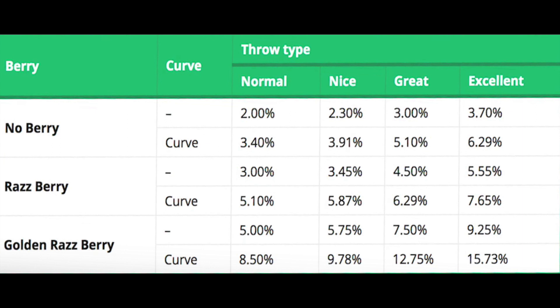For an excellent throw with a golden raspberry curveball, it will give you about 15%. With that said, I preferably use great throws because excellent throws will come out on the premier balls eventually most of the time. But excellent throws are somewhat by chance. Great throws are definitely my recommendation for you guys.